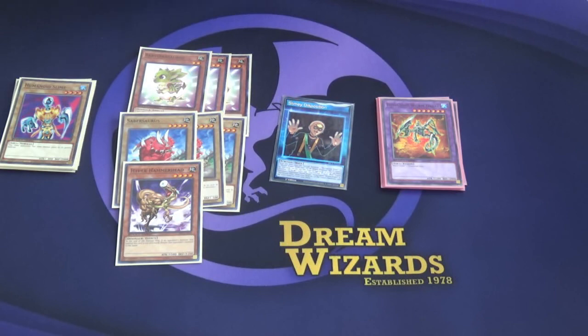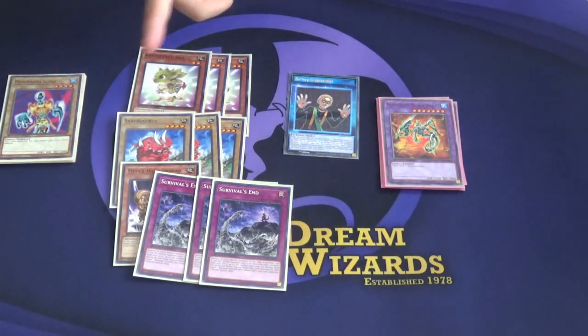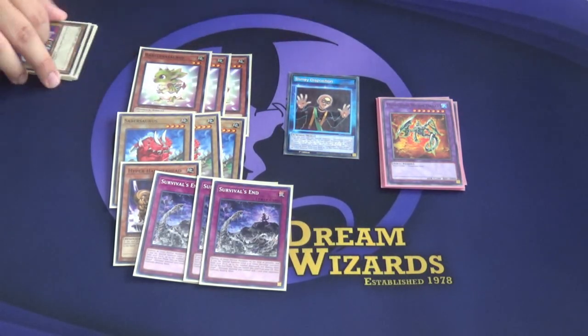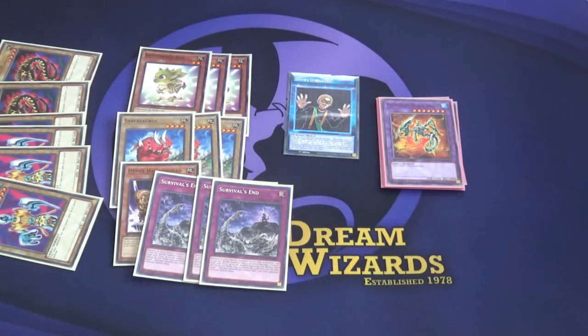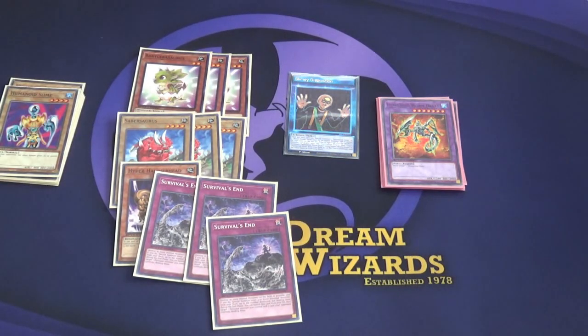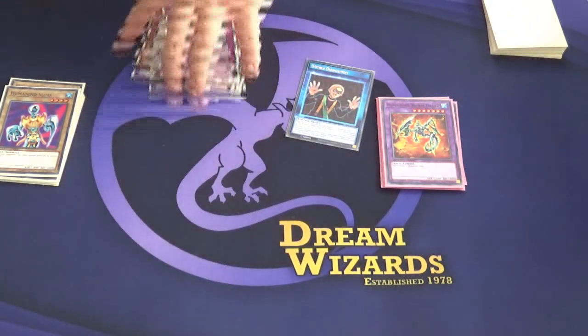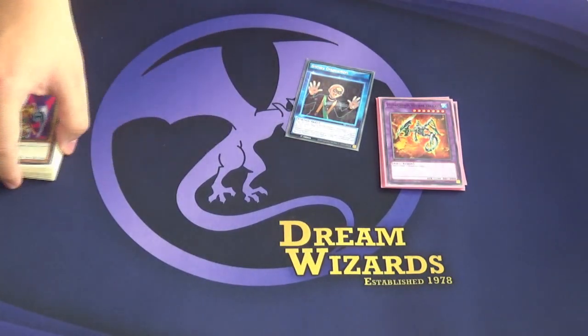The best dinosaur card ever printed — three Survival's End. I don't know what they were thinking when they put this card into the format. It just instantly broke dinosaurs with Baby Sarasaurus. You destroy all non-effect monsters you control, then summon a dinosaur equal to the amount. The best thing is these slime cards are non-effect monsters, so you blow these up, summon a baby, then banish this from graveyard to blow up the baby and one of your opponent's — this card trades off so much. Also, it's never really a dead card because you can pitch it with the skill's fusion summon effect if you ever want to get it into the graveyard, and that play does come up.